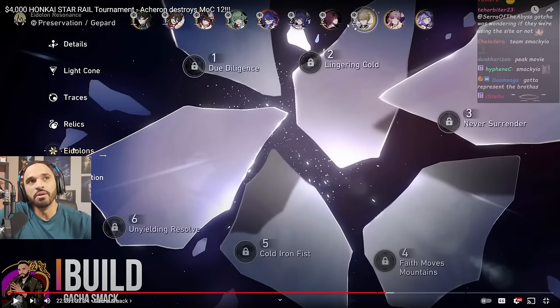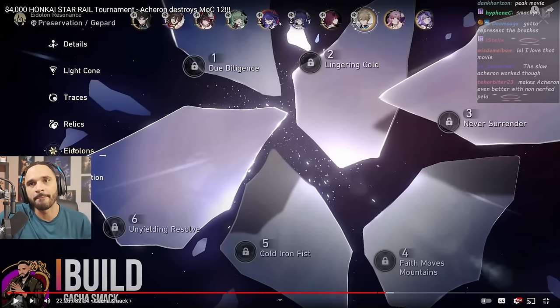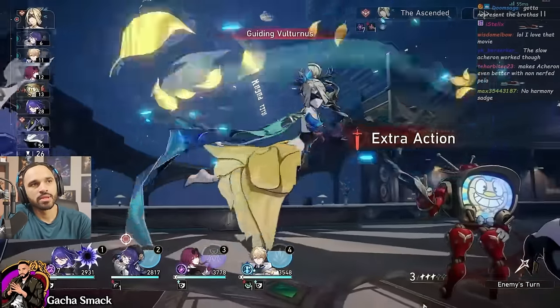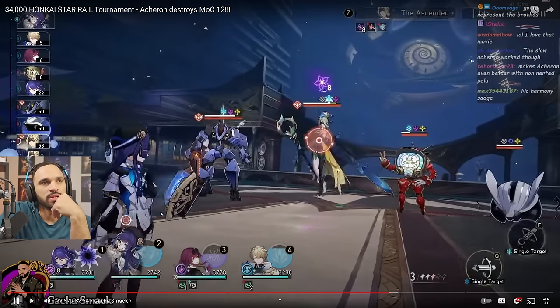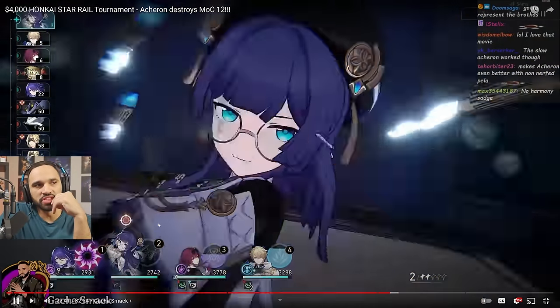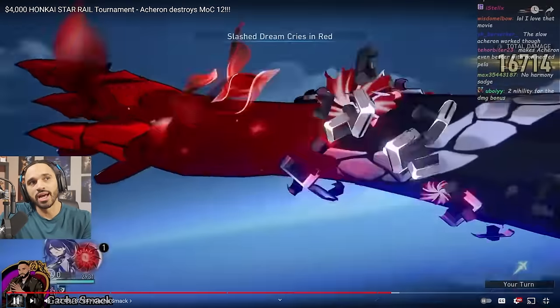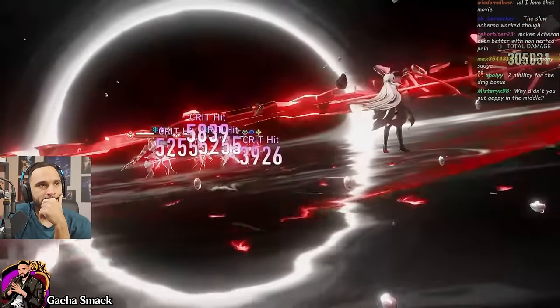My Acheron was built slow — if I had the right build she would have gone twice, but I didn't have the speed for it. The weakness of my team is no speed manipulation; I couldn't even close the gap with a Hackerspace 4-piece on Gepard. I had to make sure every unit except Acheron could go twice at all times. Universal Trend on Gepard gave Acheron two stacks, and Pela's ult puts defensive shred on everyone — that's the only debuff pathway available.